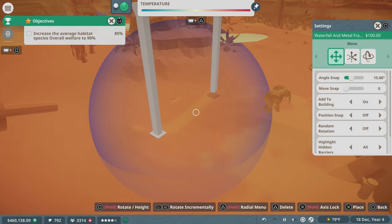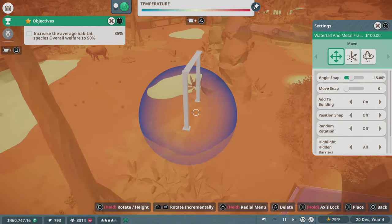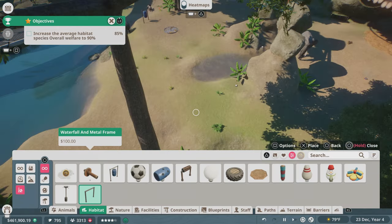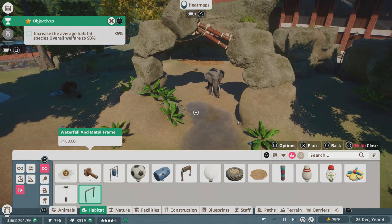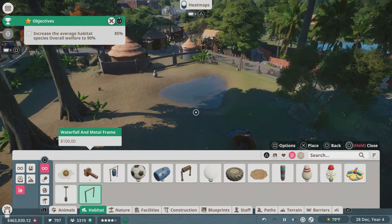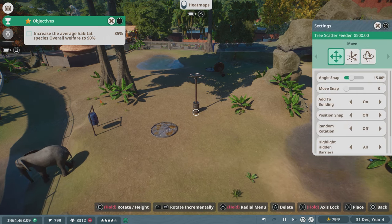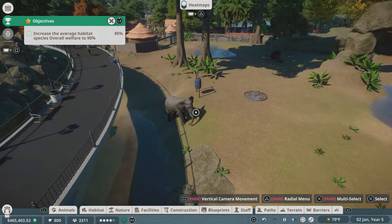A waterfall and metal frame — oh wow, I bet they like that. They could douse themselves in it. Where should we put this? Let's go out of it real quick — kind of hard to see — and figure out where we want to put it before. You could put it here, kind of already by the water. What are some other options? There's a tree scatter feeder. Maybe if you move the feeders to the other side and put it in that open space.